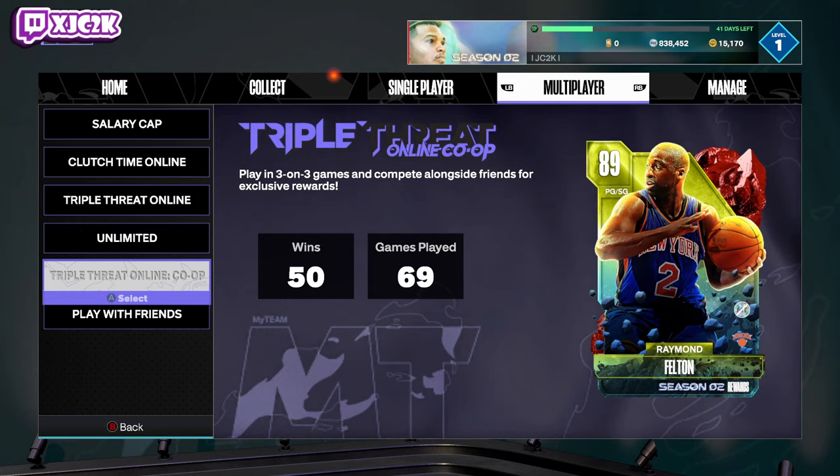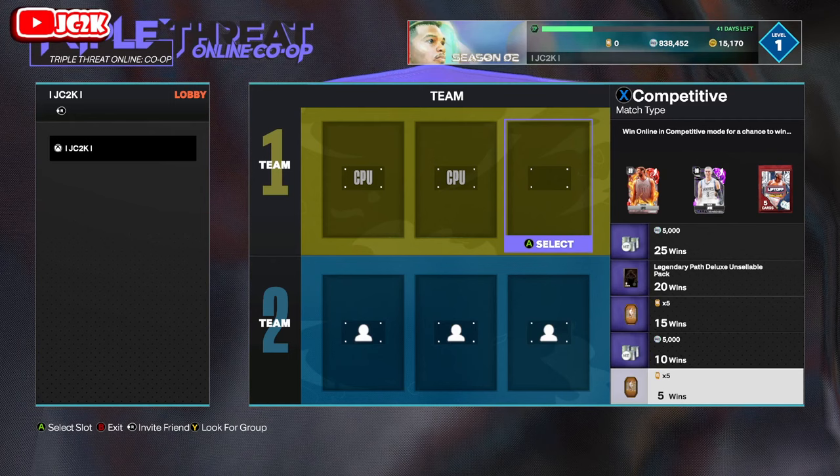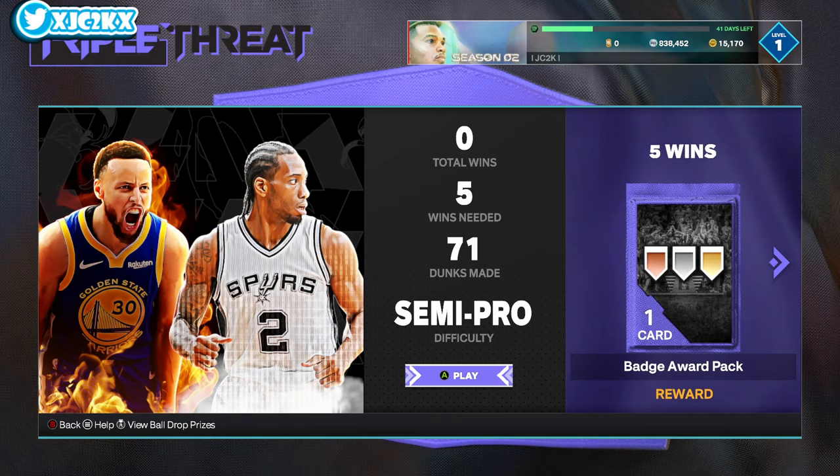I'm not sure exactly what the co-op rewards look like, but you can get Zach LaVine and Brook Lopez from co-op if you get lucky, as well as a co-op pack. Raymond Felton is at 50 wins in co-op.